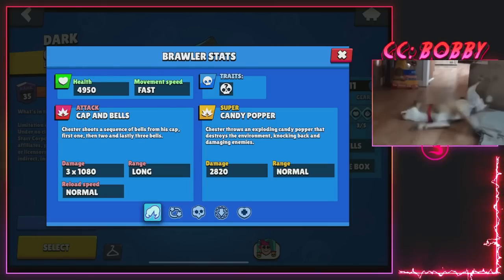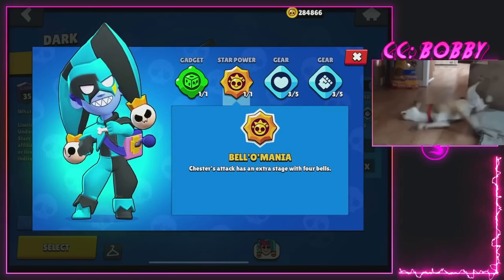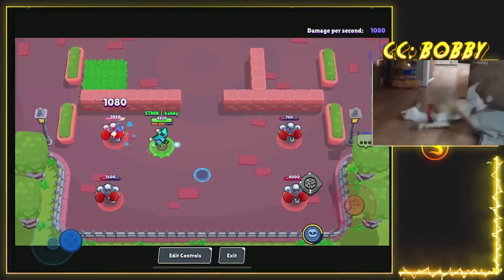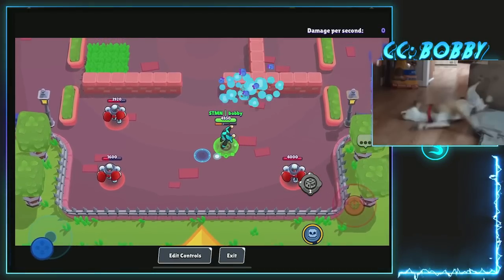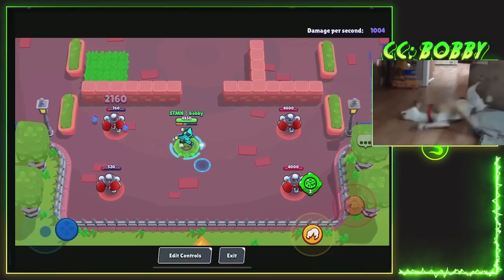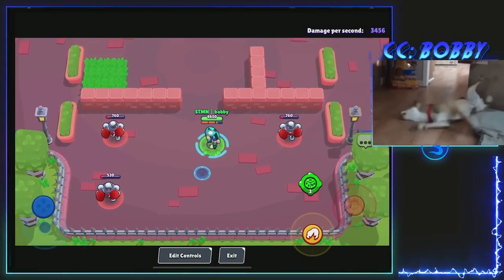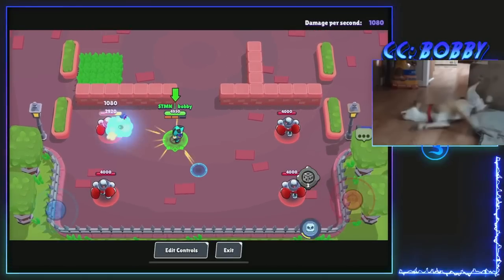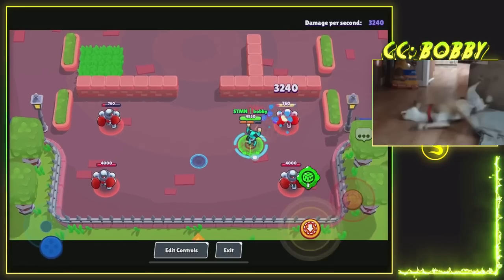Chester is obviously a really good brawler. With the Bellomania star power — the only star power right now — you can have a single shot, double shot, triple shot, or quad shot. This changes up how you play the brawler. With the single and double shot you do 1,000 and then like 2.1K damage, which is really good at mid-range. Once you're up close, you definitely want to use that triple and quadruple shot, as it does like 3.2K and then over 4K.